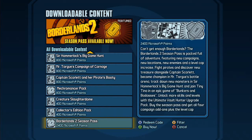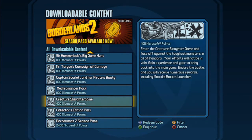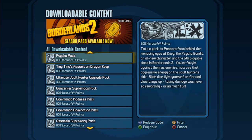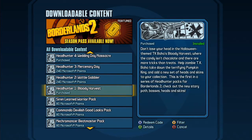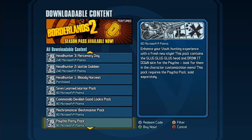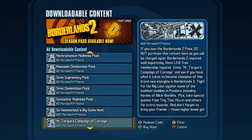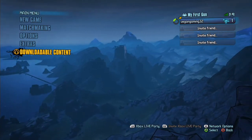Alright, so now it says it's 400 Microsoft points, but if you look to the side of it, it says it's installed. It's the collector's edition and also the Mechromancer — it's installed. Now if I go up it will say if I purchased it or if I bought it, but down here it still shows the original price and it says installed. So that's proof for you that it does work.